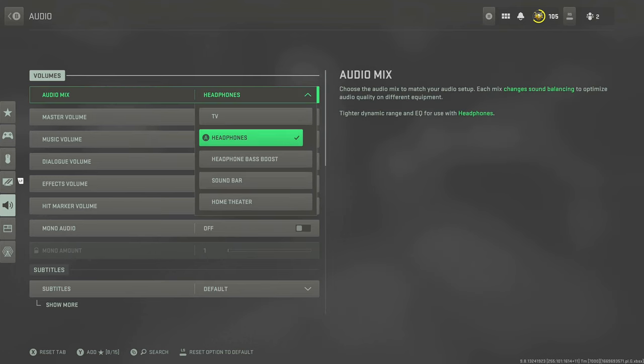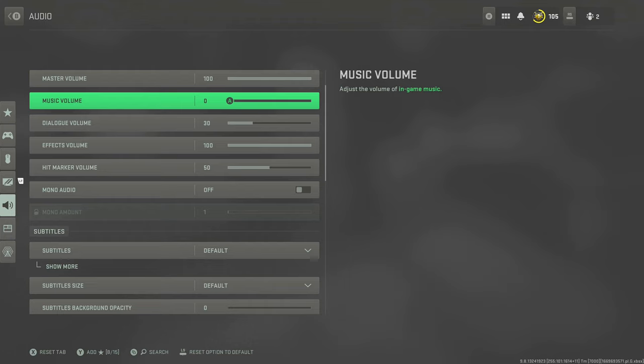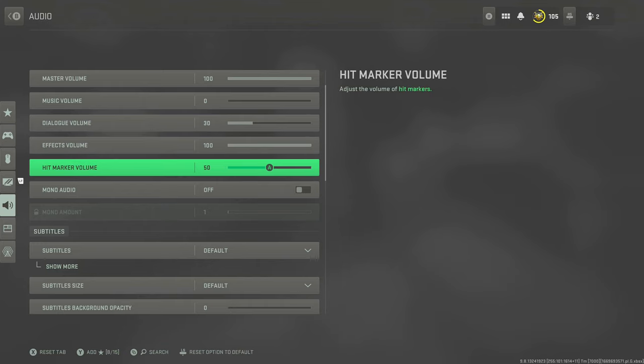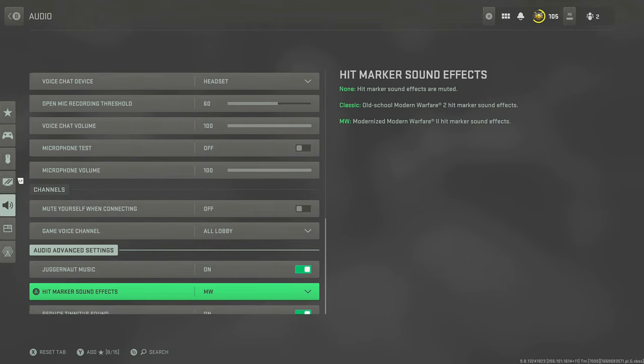Audio — I have it set to Headphones. I might change to Headphones Bass Boost as that could be slightly better. Music volume is on zero — you don't need music playing while trying to hear footsteps. Dialogue volume — you want to hear some voiceover, but effects volume you want at 100 so you can hear footsteps. I also keep hit marker volume loud so even while shooting I might be able to hear someone's footsteps. Proximity chat is on — I love Warzone 2 for proximity chat, it's amazing. I'm actually building up clips of proximity chat moments.